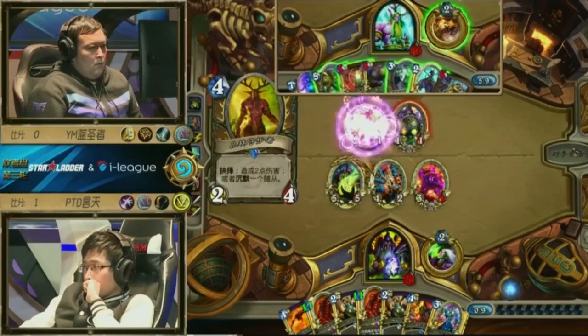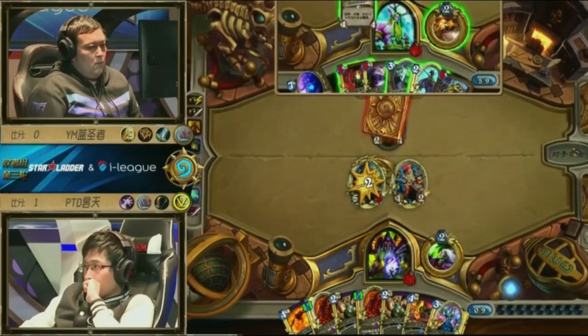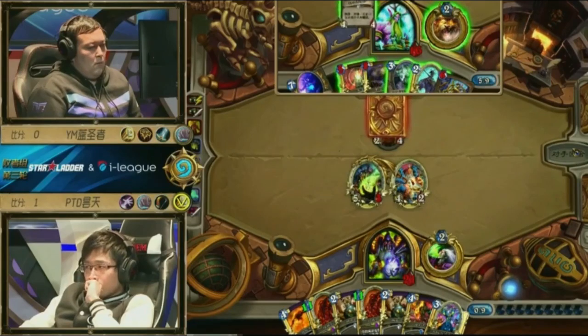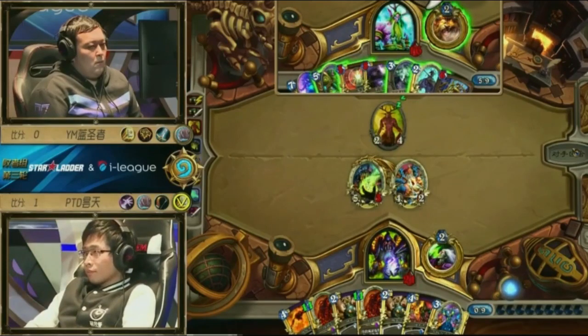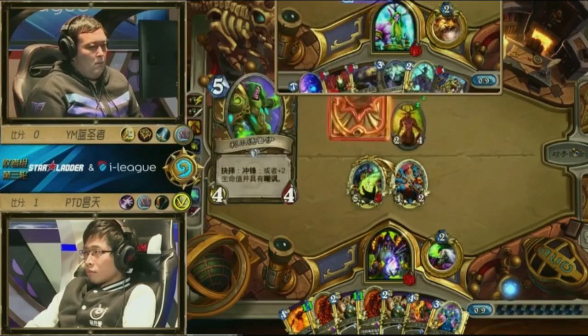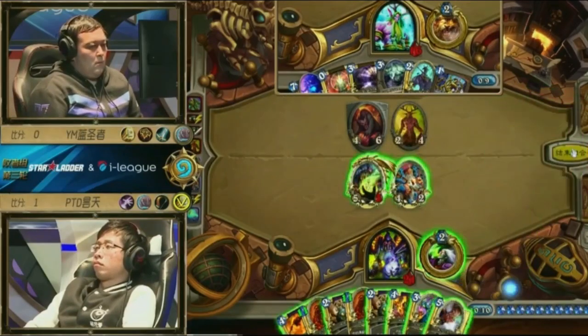Although he is missing the Owl for the Ancient of War. Second silence and the Voidcaller had no targets, so this has worked out really nicely for Overcast so far. Druid of the Claw is going to be the next thing to follow up here — he almost has to now. There's not much else he can play. He can play Shade of Naxxramas, but is that really enough? Shade might work but it's very vulnerable to Hellfire. And there's the Doomguard — that would have been nice a little bit earlier with the Voidcaller.